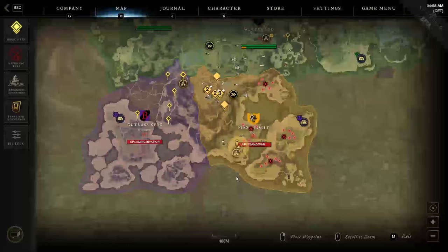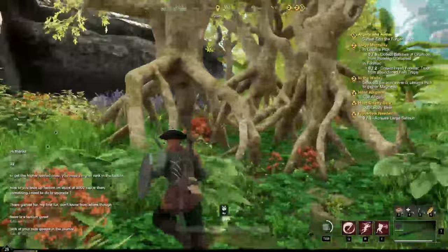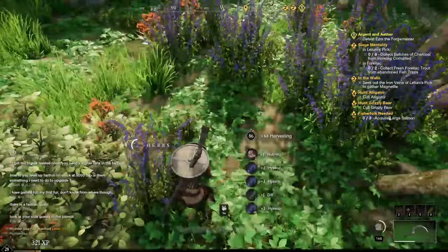The second is also in the middle of the region, but this time on the top right from the city, where you will find several trees with their roots starting above the ground. Between them and the mountain wall, you can harvest a dozen herb plants.